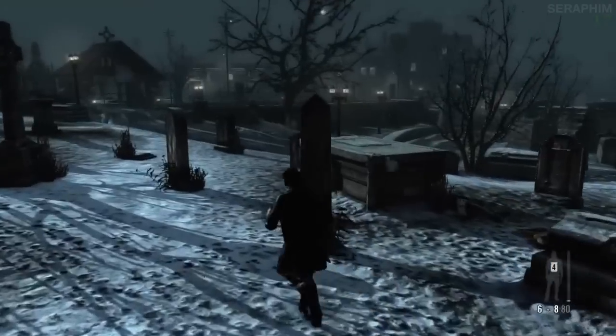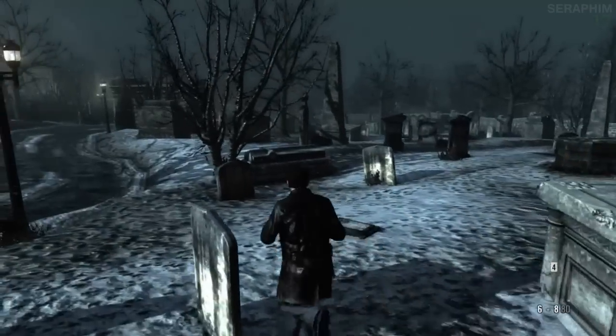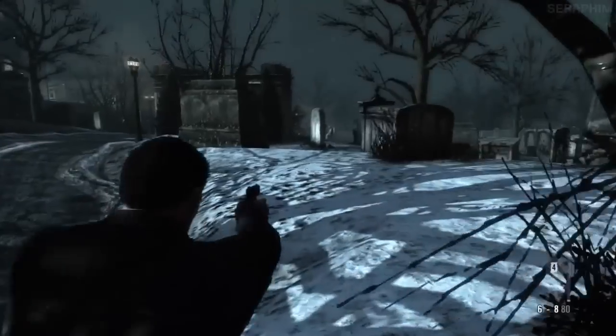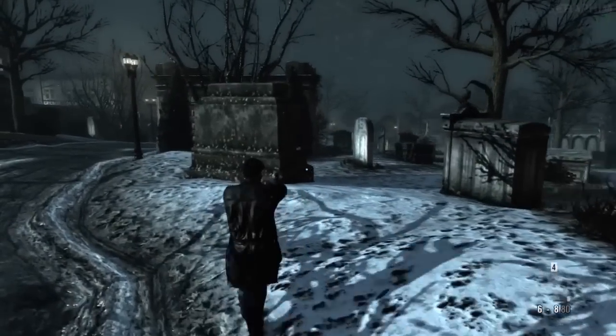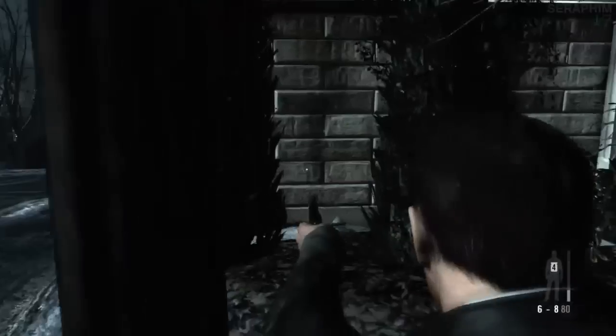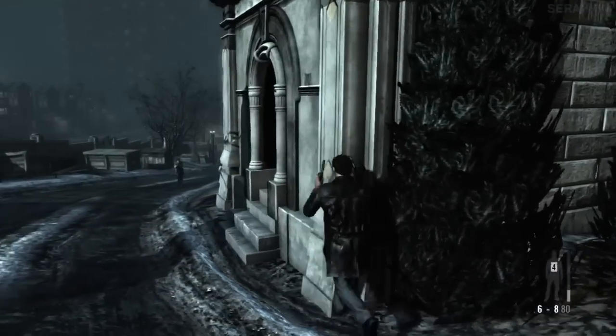The first thing you want to do is pick up a second pistol, because this wouldn't be Max Payne unless we're shoot-dodging with double pistols, and you want to move down this road. There's going to be a bunch of guys coming — you can hear them before you see them — and I found it easiest to take them on near this crypt that I'm about to stand next to with the conifers, just here.